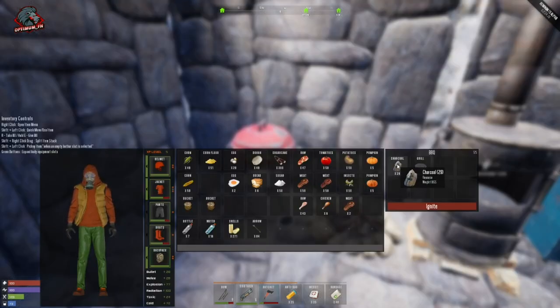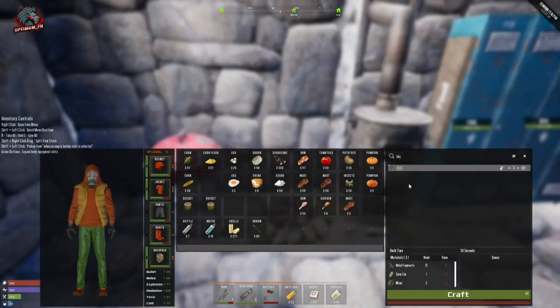Once the BBQ is crafted, place it down and hold E to interact. It uses charcoal as its fuel source and you can put a cooking grill in it. Just like the other cooking stations, you can cook corn, eggs, corn dough, raw meat, raw chicken, and pumpkins in it — but not tomatoes. You can also fill up seven slots with buckets of dirty water to convert them into clean water.